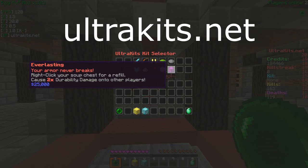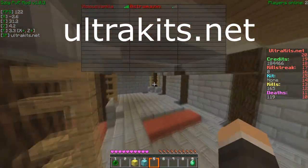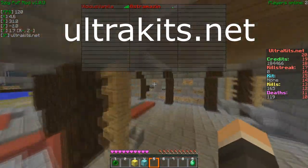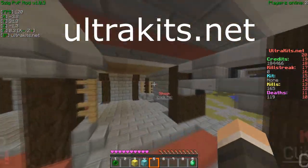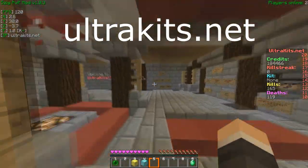And lastly, Everlasting: your armor never breaks. Right-click your soup chest and you get a soup chest in your inventory for a refill. You also cause two times durability damage onto other players — and that's also an in-game kit you can purchase. Please come down and join. It opens up Friday — add it to your server list, and hopefully we'll see you down here. Peace, guys.